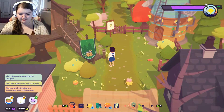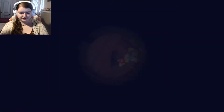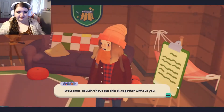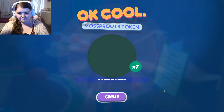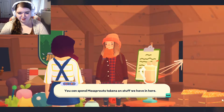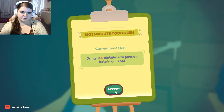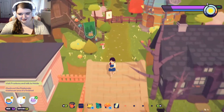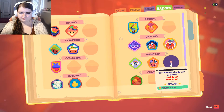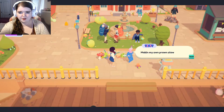This one should be about done, so I'm just gonna wait. There it is. Welcome — I couldn't have put this all together without you. Here's a small gift for all your hard work. You can spend Mossbrot tokens on stuff we have in here. I'll give you even more if you complete our club requests on the board. I don't want to bring you clothlets — I just gave you a bunch of it to repair the place. Making my own prawn stew.